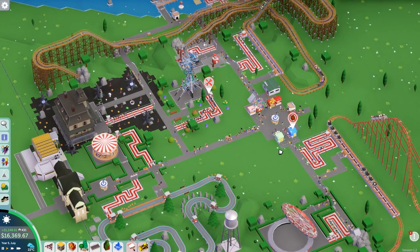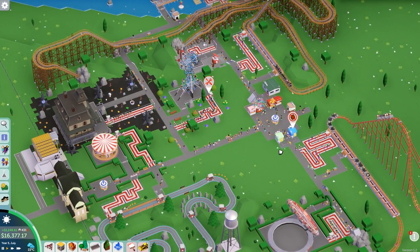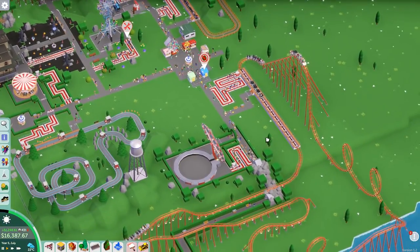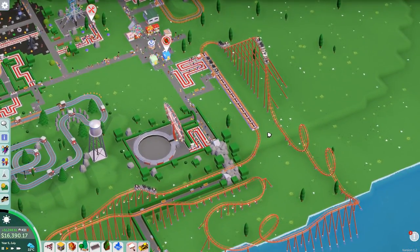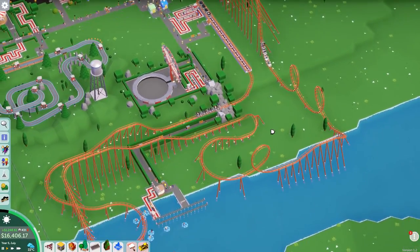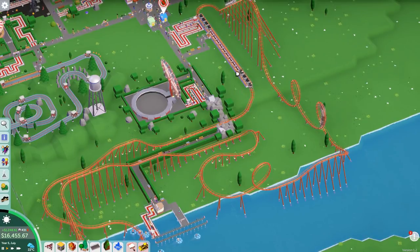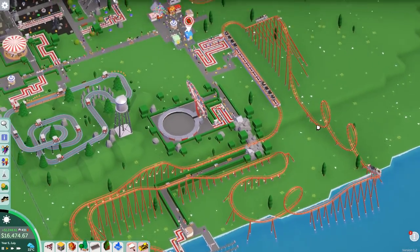Hey guys, my name is Senniak and welcome back to another episode of Park Attack. In the last episode, we built our brand new steel roller coaster, which is super amazing. It's got so many loops in it, it's just crazy right now. Everyone seems to love it and we got some good reviews on it too.